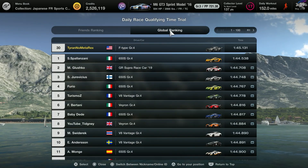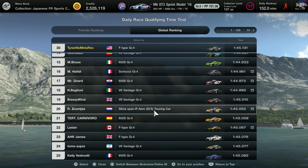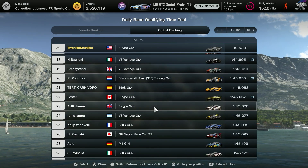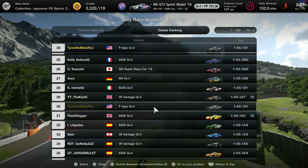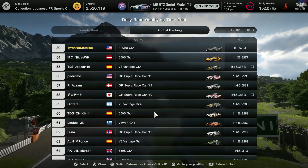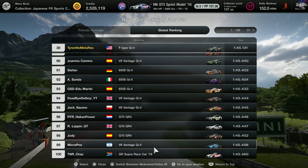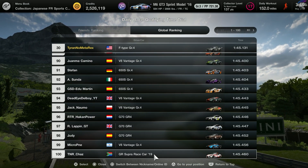I managed to put the Jag in 30th place as of last night with a 45.1, but 44s are definitely possible. You can see by Lester's time and James' time that they're very close — it's definitely possible to get a mid-high 44. There are lots of cars in the top 100. The V8 Vantage, 650, and Supra are all what I would consider the meta cars.